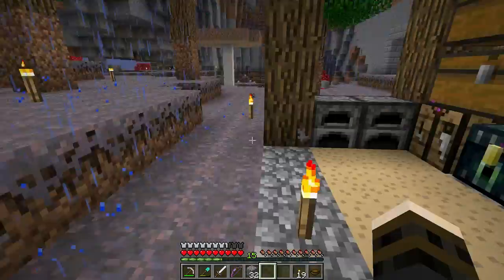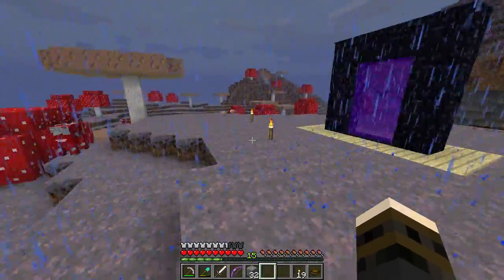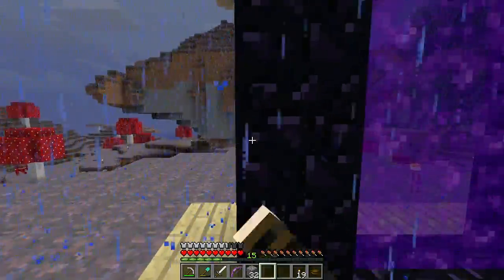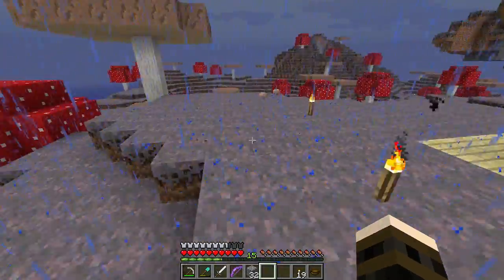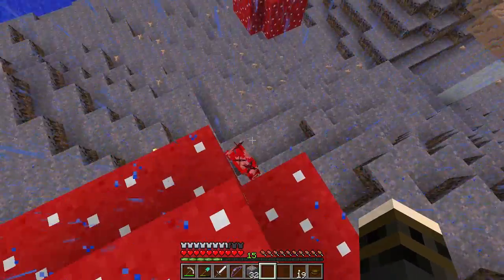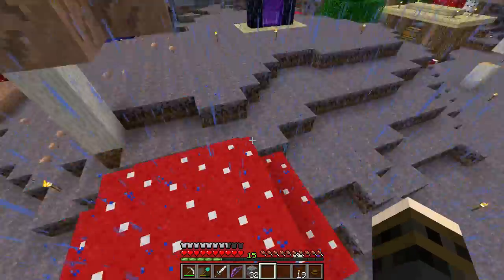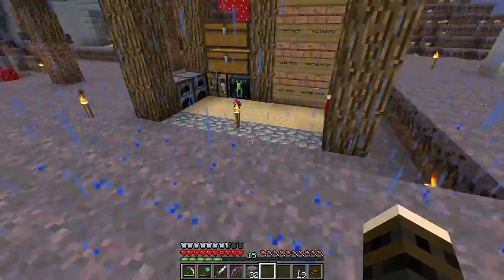We're going to have our nether track all set up — we may not finish the nether track itself today, but we'll have a line we can use. I'm also going to destroy this portal once I can on the other side of the nether and move it up to the ceiling. Once we have our track, some people want cows — Smite actually asked me for a cow and he didn't think I would do it. So I want to bring him one — I'm going to get home first and grab a leash so I can leash him across.